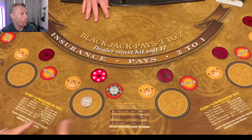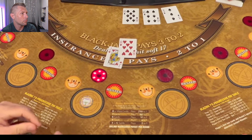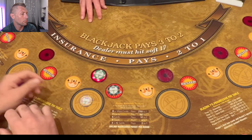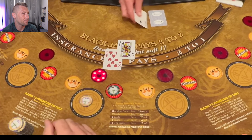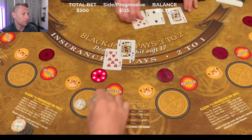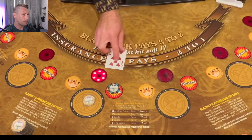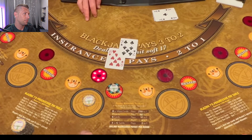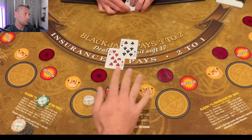Dealer does hit soft 17, blackjack pays three to two. Can we surrender here? Yes, any first two cards. Split aces up to four times, other hands up to four hands. If either of the first two cards is a seven, I get fifty dollars; if my first two cards are both sevens, that's seven-fifty; three sevens scattered is six thousand two hundred fifty.